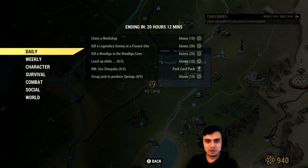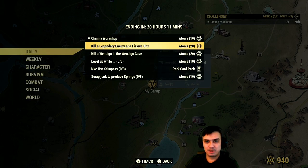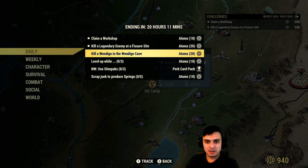Let's go ahead and take a look at what we got for Daily. Playing Workshop — very easy to do. Kill a legendary enemy at Fazer's Site — depends on luck. Kill a Wendigo in Wendigo Cave — wow, I've never seen this one pop up before, but I know where to kill the Wendigo. We're going to do that one as well.